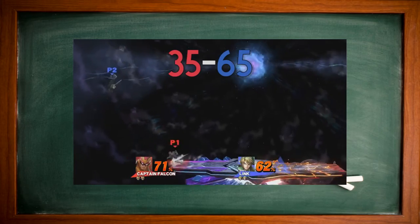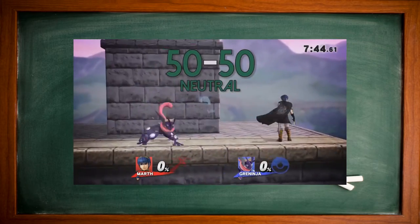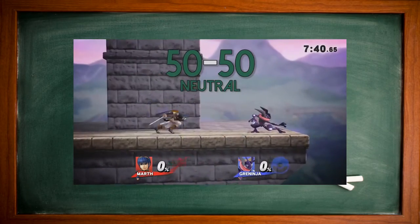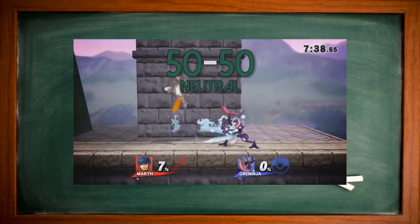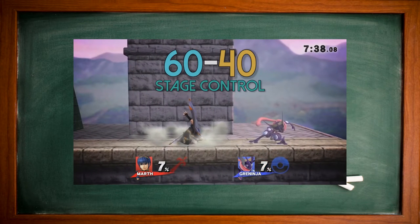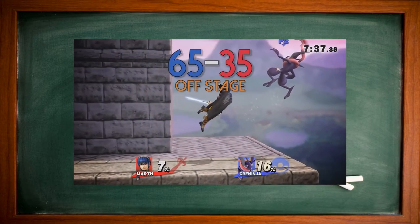Spacing starts by realizing how much control you have on the stage and how much pressure you are or can apply on your opponent. For this part, I'm going to use the stage control theory, which is explained in this video. You may want to go watch it before continuing. Although it mostly addresses edge guards, I'd like you to focus on the ratios he talks about. Go ahead, I'll wait.